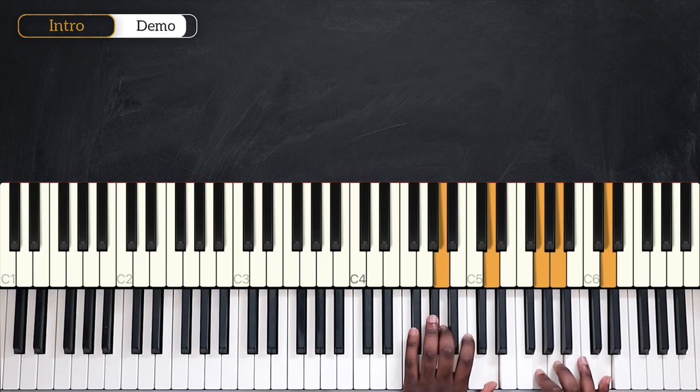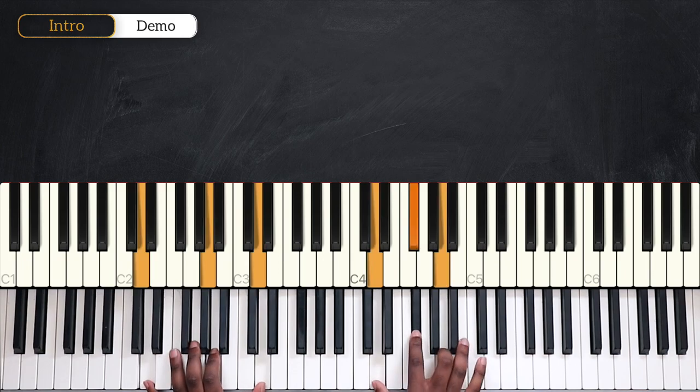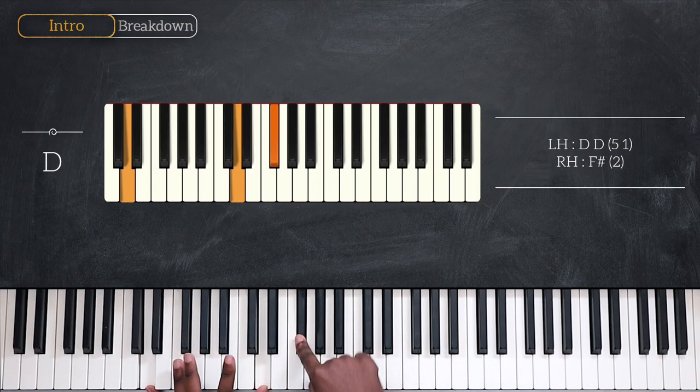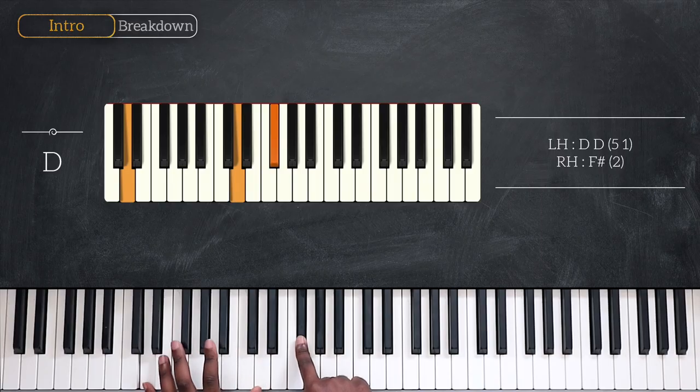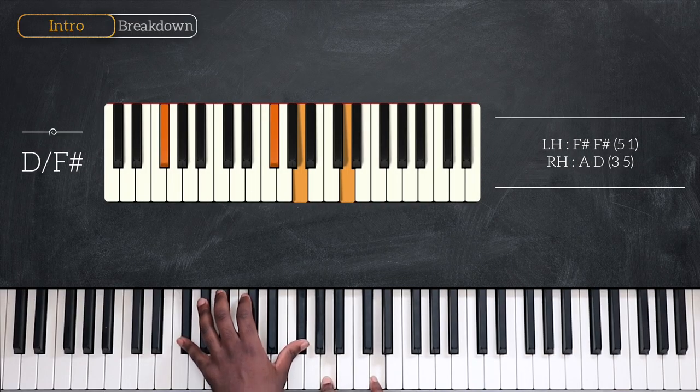For the first part of this lesson I'm going to break down the section of the intro. We're starting here in the key of D major and for the chord we're playing first D. Playing octave D on the left with F-sharp on the right hand. Then we're going up on D over F-sharp, octave F-sharp,